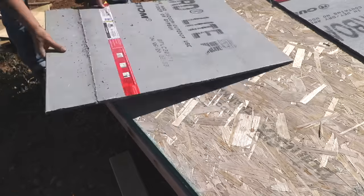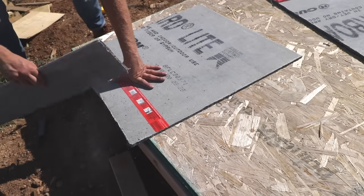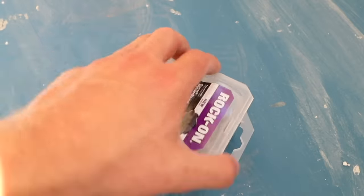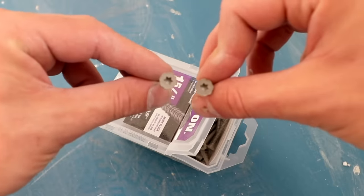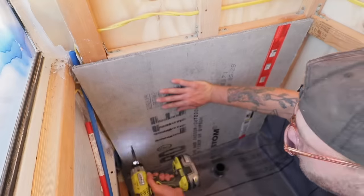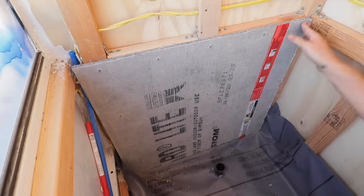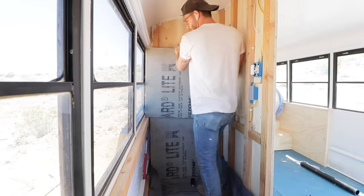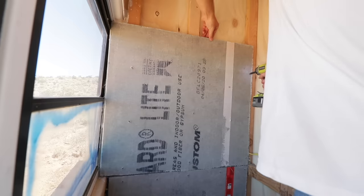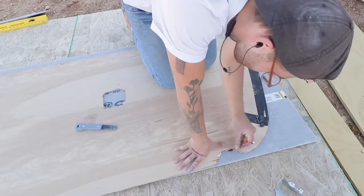Once you cut through one side of the board, the other side just snaps off — it's really convenient and leaves a pretty clean cut. There are specialized screws for cement board with a flat head that countersinks nicely to sit flat and a tapered shaft for easier drilling through the board and studs. Cutting all these pieces took a while because each one was a custom fit, with as little gap as possible between the cement board and the wall of the bus, which I sealed with silicone.